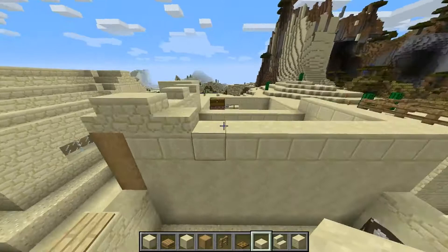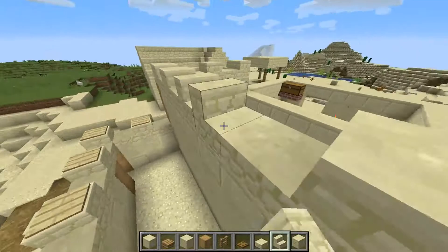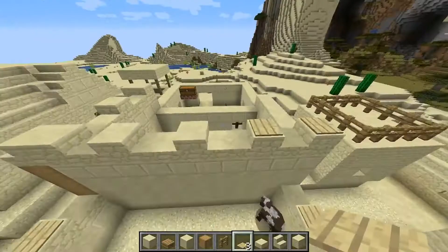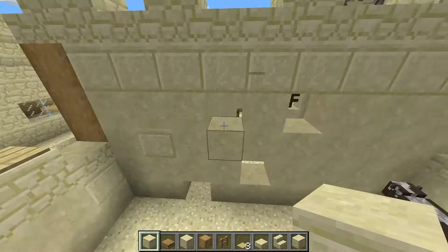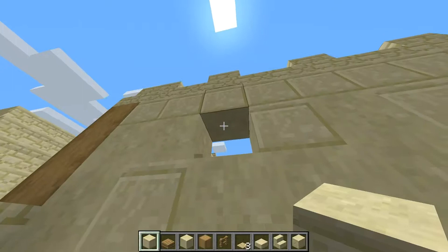I'm actually going to do redstone in this video. I know you guys probably didn't think I knew how to do redstone, but you'll see how we do. In his very first realm, he made everything redstone-related — like, he made a whole wall of redstone stuff. I don't know what it did exactly, but it was really loud. That was my automatic sorting system. I used the Tango Tech design, which is pretty cool.